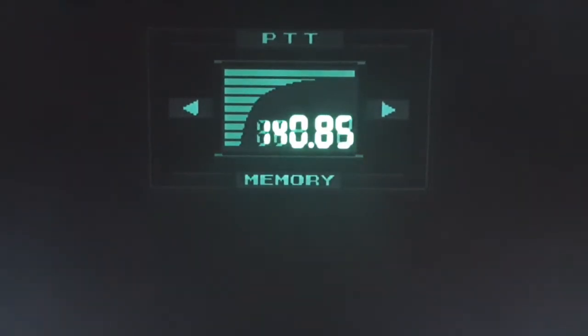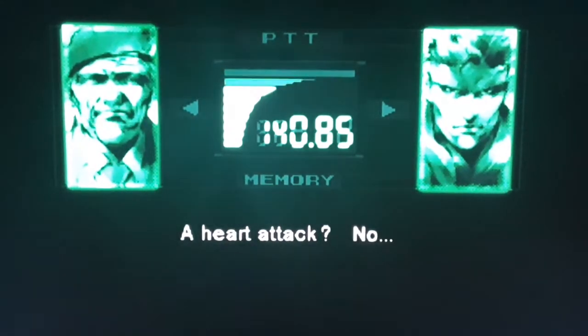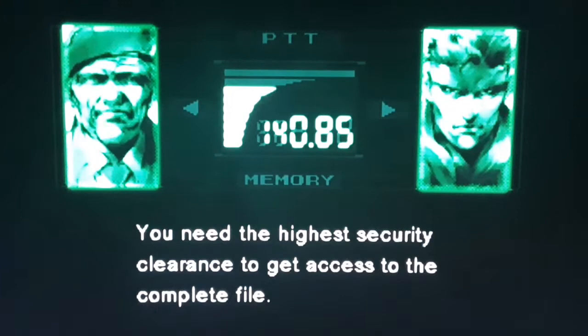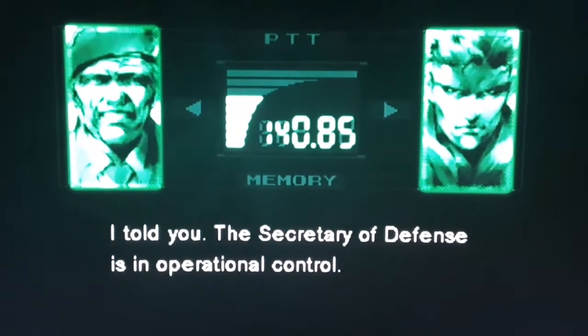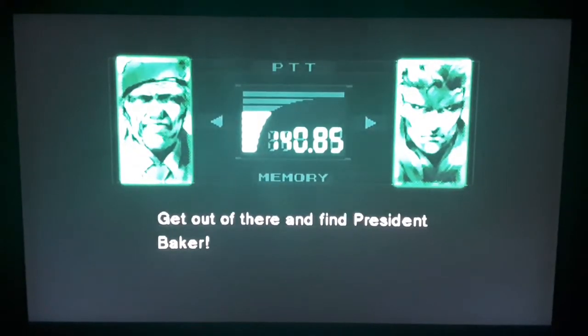Hey, what happened? Dead. Naomi, the Chief — what happened? I don't know. It looked like a heart attack. A heart attack? Colonel, are you hiding something from me? Absolutely not. Snake, you've got to understand — this op is security level red. You need the highest security clearance to get access to the complete file. The Secretary of Defense is in operational control. I'm just here as your support. Snake, we don't have time to debate. Get out of there and find President Baker.